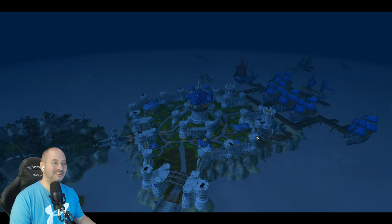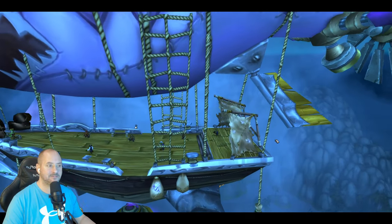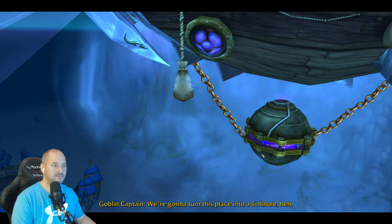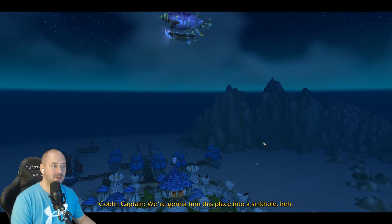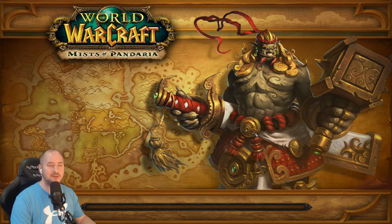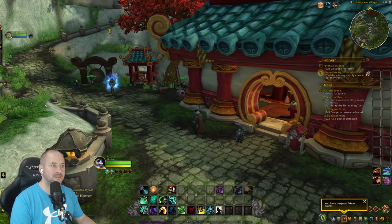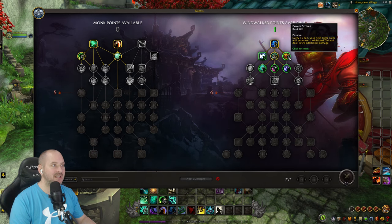I died once and had no clue what was going on, but the more we do the more we'll learn — good to get in there. The goblins are going to blow up the place we were just at, all the freed prisoners are out. Back in the world — spending a talent point: Touch Your Karma absorbs all damage for 10 seconds every 15 seconds. Taking that one.